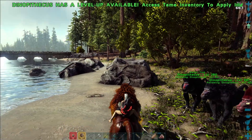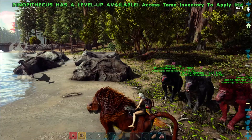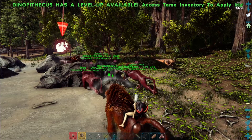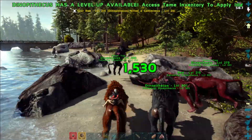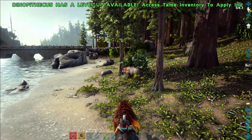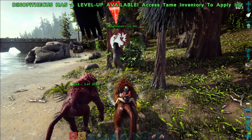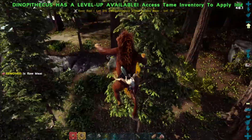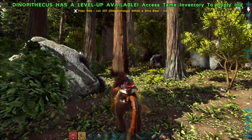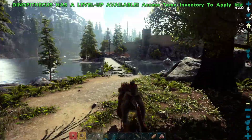I want to get that gallimimus because he's running around. Let's get it! I want something big to fight. Okay, let's try this bear. I love the fact that they actually leap into the fight. I leaped a bit too much - he's dead anyway! But I love the fact that they actually leap into the fight.